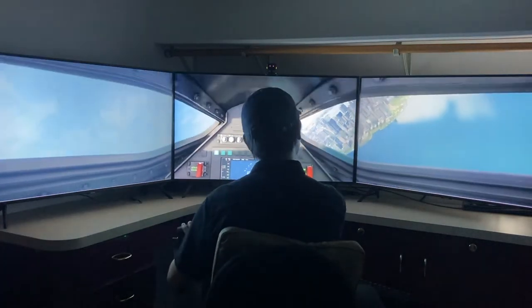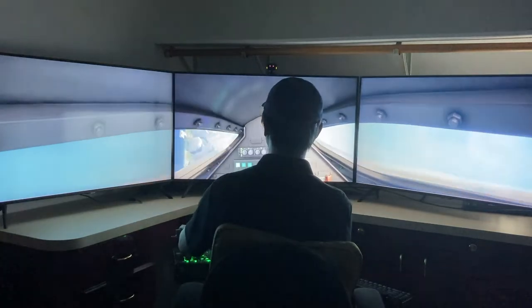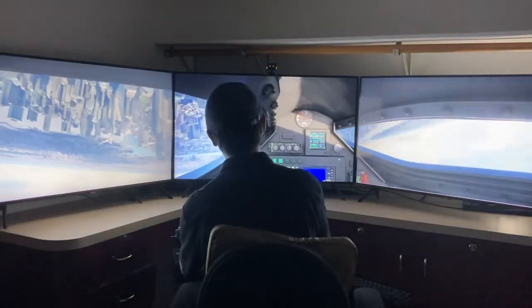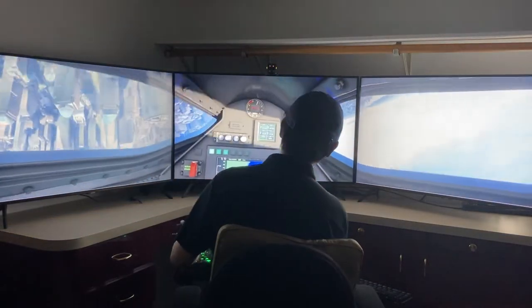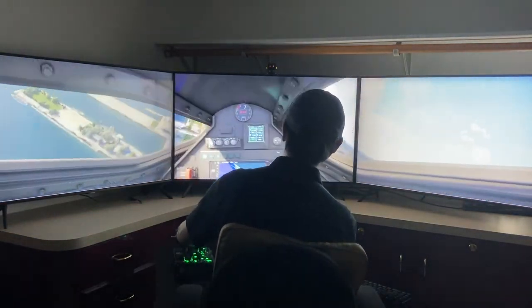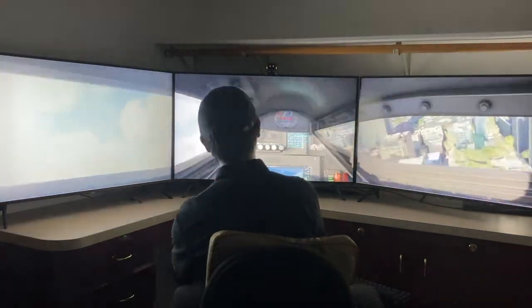I'm having trouble orienting my jet, so I'm gonna cheat a bit here. You see me poking my head out of the left window — TrackIR tells the sim that that is so. By flying upside down and cheating, I get a better view of where I'm heading.